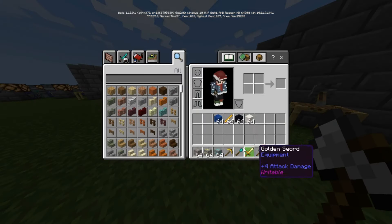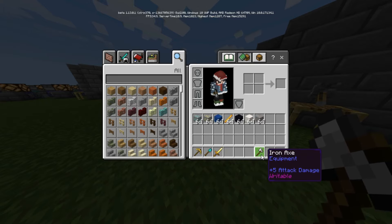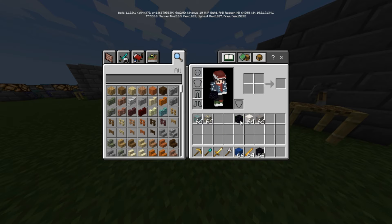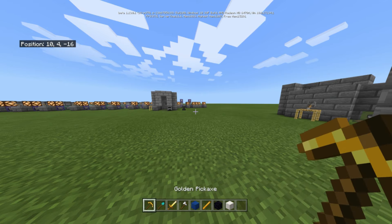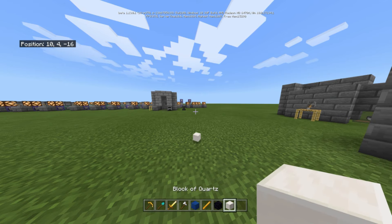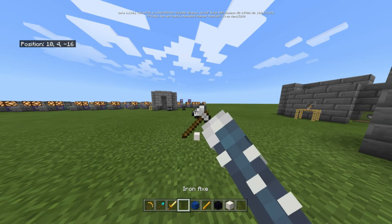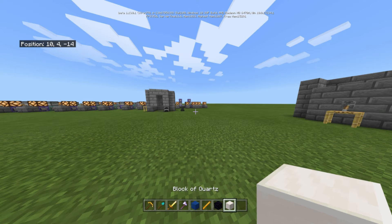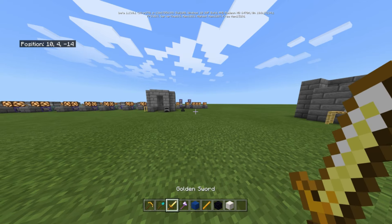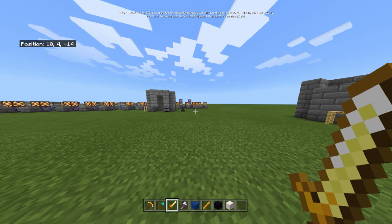Now let me show how enchanting works. You need to throw the items onto the table. If you throw quartz and an axe or any tool, you'll get Efficiency. If you throw quartz and a sword, you'll get Sharpness — not Efficiency, Sharpness.